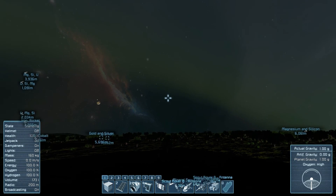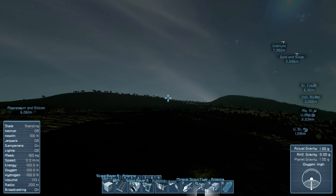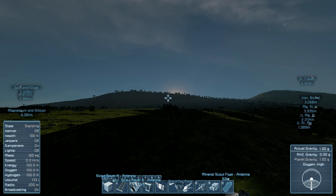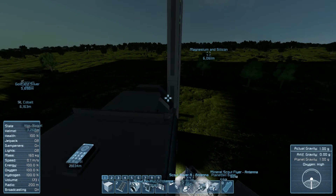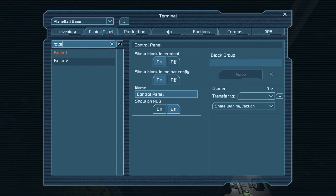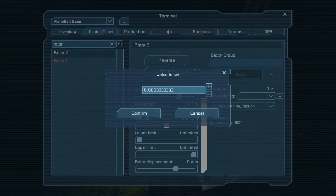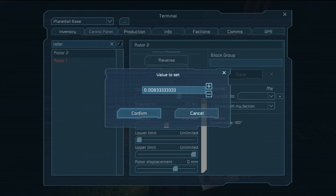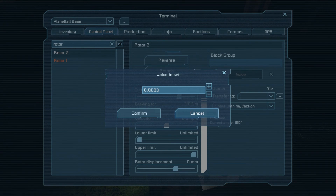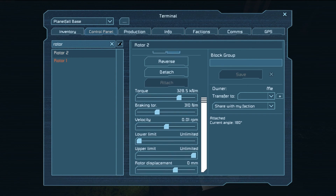Then wait for sunrise. You'll know it's close to sunrise when the green haze line in the sky starts to touch the western horizon. When you can see the first sliver of the actual sun disk, turn on the top horizontal rotor. Now the horizontal rotor will slowly turn, keeping the array pointed at the angle of the sun. It's not perfect because the RPM we actually needed was 0.00833333 repeating, but the game truncates it, so every few days you'll probably have to make a small adjustment. The easiest way is to just turn the rotor off again right before sunrise, then turn it back on the instant you see the sun's top sliver, same as before.